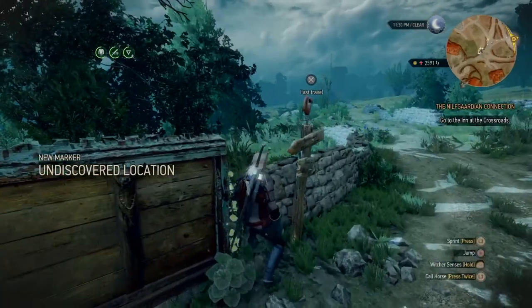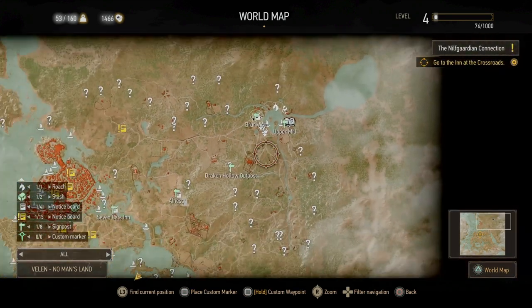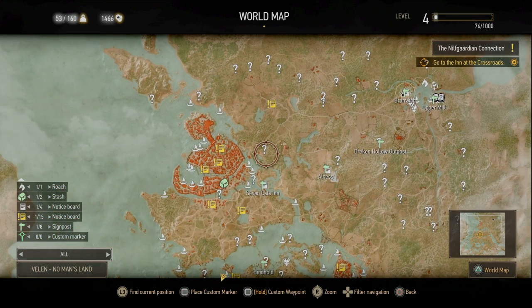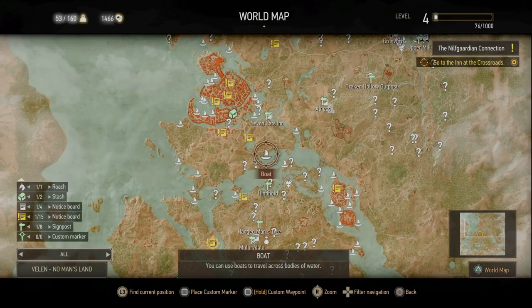We then come to Brunwich, which is on the map just across from White Orchard and Upper Mill. Ride here, get the notice board, and there's also a quest on the board for speaking to a herbalist which adds him to your map. Come back to him in a moment because you can buy some valuable recipes from him.